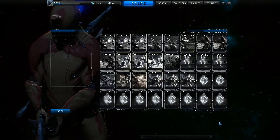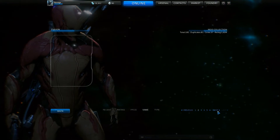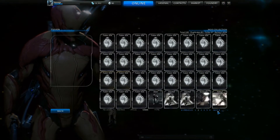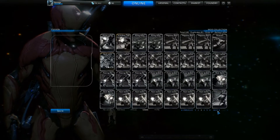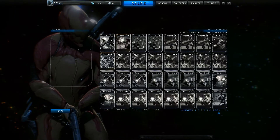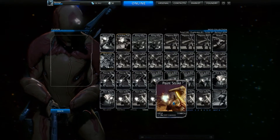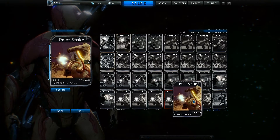Mods come in 18 different levels, from worst to best: common, rare — 5 tiers. To get a common one, generally you just need two of the same common card.